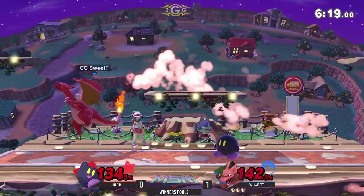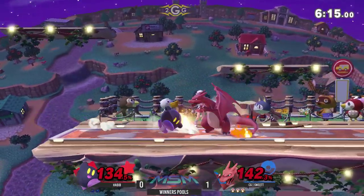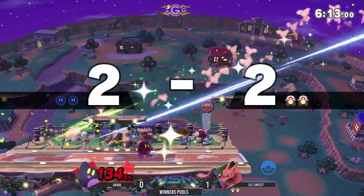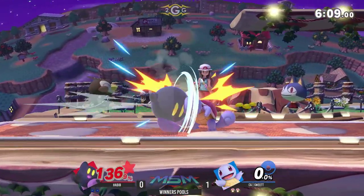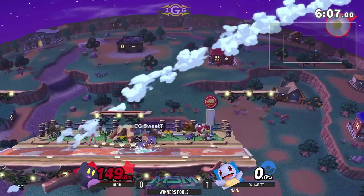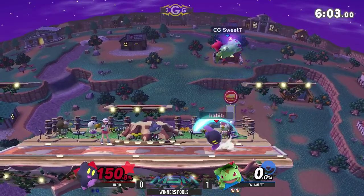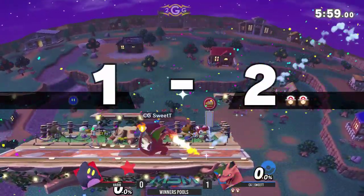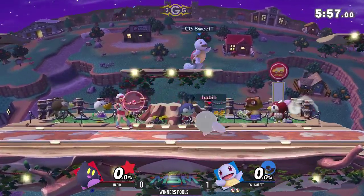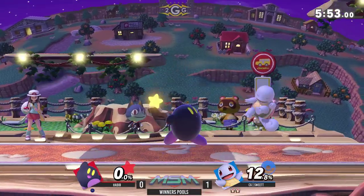It doesn't spike him down but he's back on stage. The rock is a cute trick, but with Kirby's lack of aerial mobility and his general floatiness, you want to be on the ground — I think that's wise from Habib to continue to use it. Squirtle won't be able to take this off just yet — not the strongest in kill power. But Ivysaur surely has a different story with that back throw. Sweet T knowing that Ivysaur's grab would beat out that command grab from Habib.